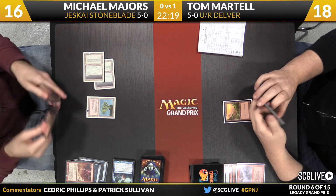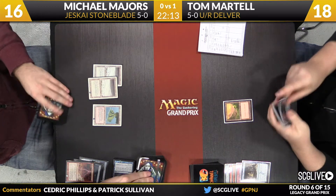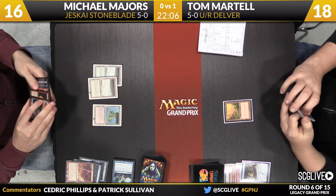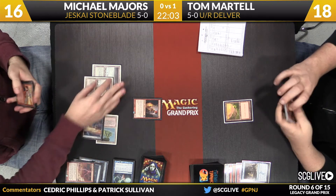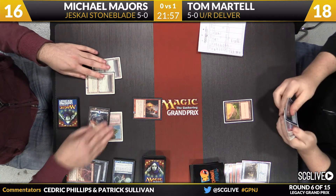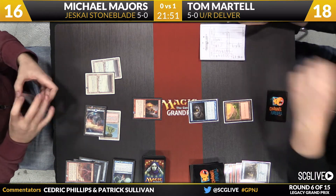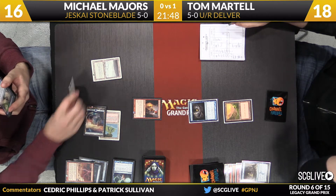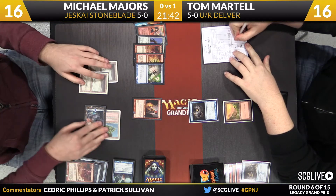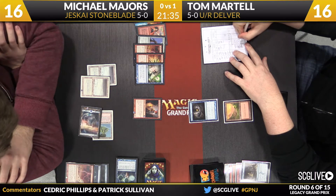Lightning Bolt is the card that is discarded. Martel drawing his card for the turn — the discarded Treasure Cruise. Pass the turn back over to Majors. Majors draws a copy of Young Pyromancer. Back Martel's way — the Gitaxian Probe looks like it's the draw. He'll fire that off. Majors is willing to show him the grip — he's got a Spell Pierce. Michael thinks that's Tom's draw because he hasn't probed in a while. There's an argument for not letting him draw a land this turn, but Michael is more concerned about protecting the Young Pyromancer.